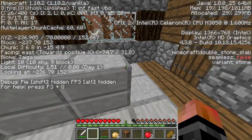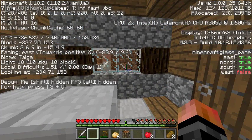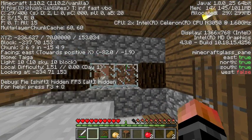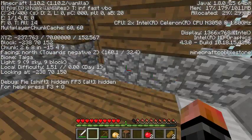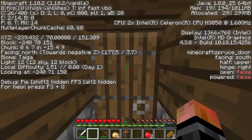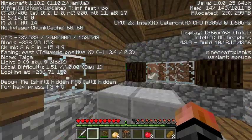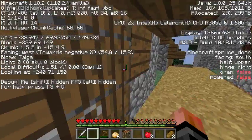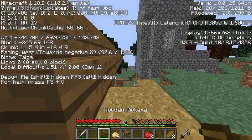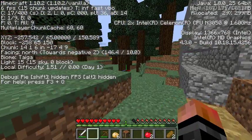Diamonds can be found at Y=16 or under, but the best level to look for them is around Y=12. Iron you can find pretty high up. Gold can be found at Y=30 and under. There's lapis which is used for enchanting, found around Y=16. Emeralds are found around the same level as diamonds, but there's one catch — you have to be in an Extreme Hills biome to find them, where there are huge hills.